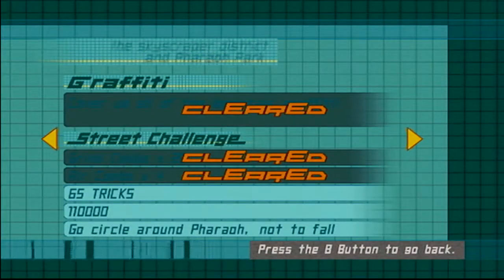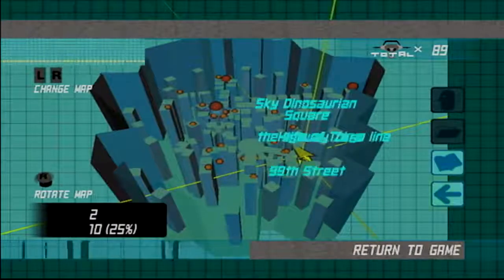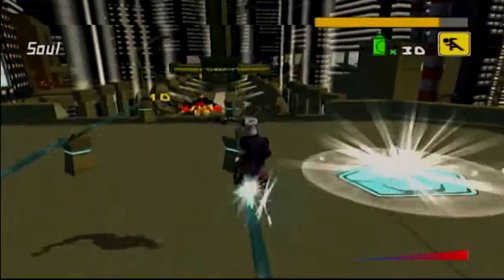Let's check what I need to do first. 65 tricks, 110,000 points, and go circle around the Pharaoh oil — try not to fall. Alright, we're going to do that one first. That seems easy enough.